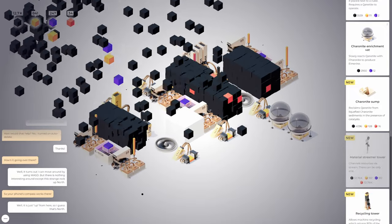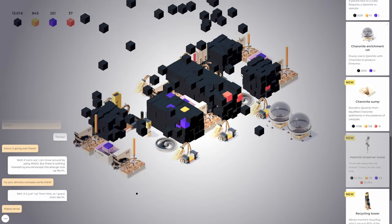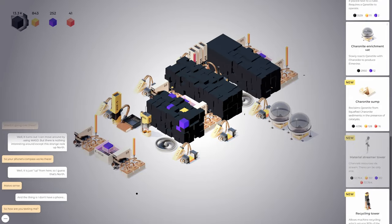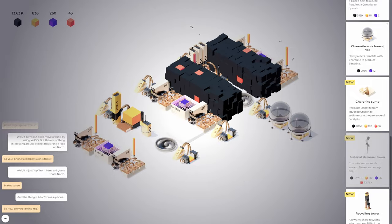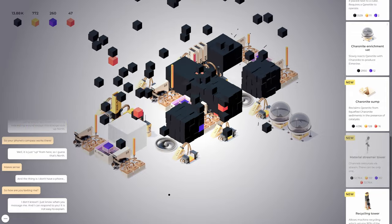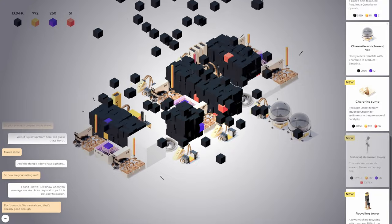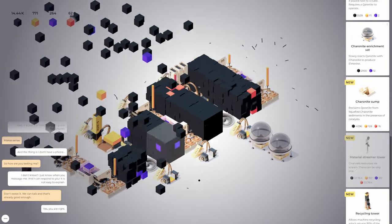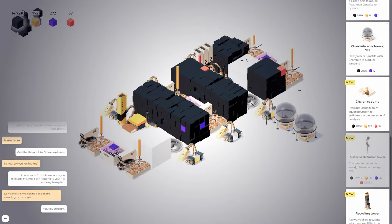In the presence of catalysts — we got more. Do I need to put this next to something? I don't get any lines or wires, so I'm guessing I don't. It turns out I can move around by using WASD — I haven't even tried that. But there's nothing interesting around here except a strange rock up north. So your phone's compass works there? Well it is just up from here, so that's north. And the thing is — I don't have a phone. Wait, what? So how are you texting me? Am I using my mind?